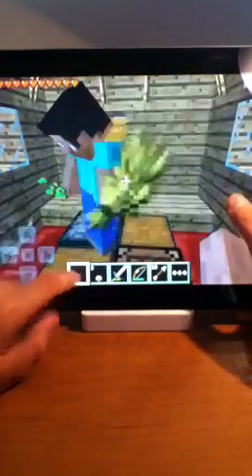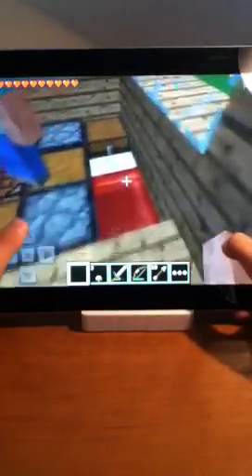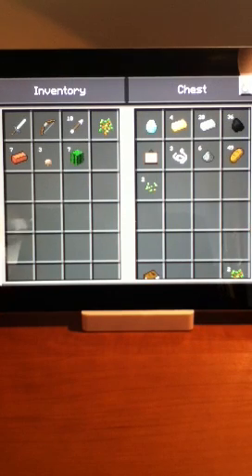I had 14 extra wheat. I put a blocks chest, made it into bread, and put it in the chest so we can say that it's done. We can check that off our list. Show the chest — yay! Okay, let me check it off the list.